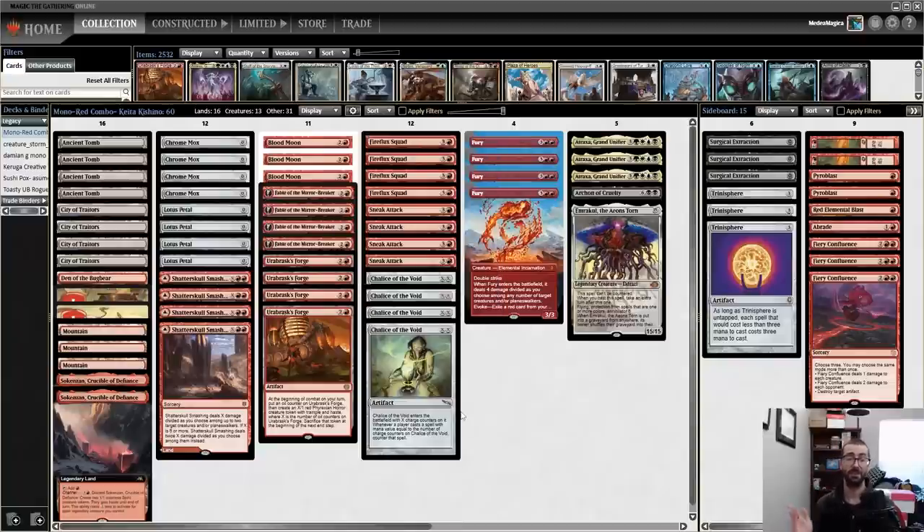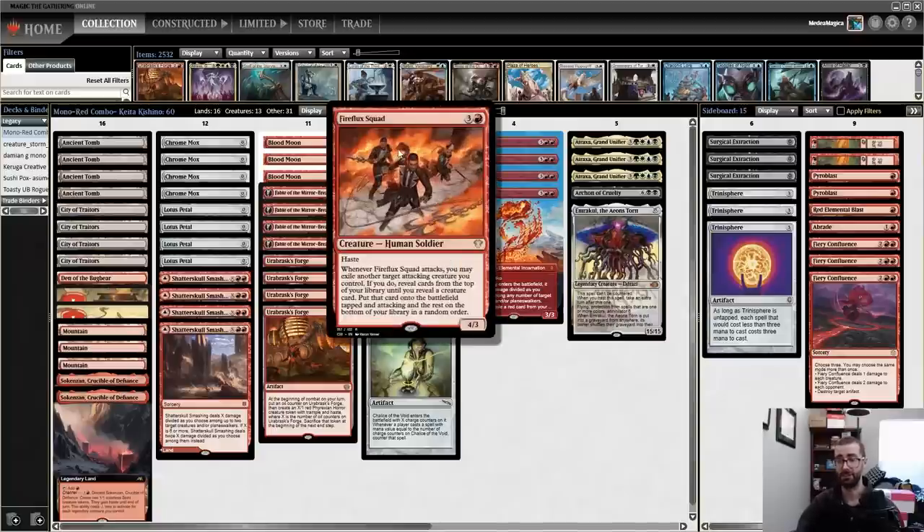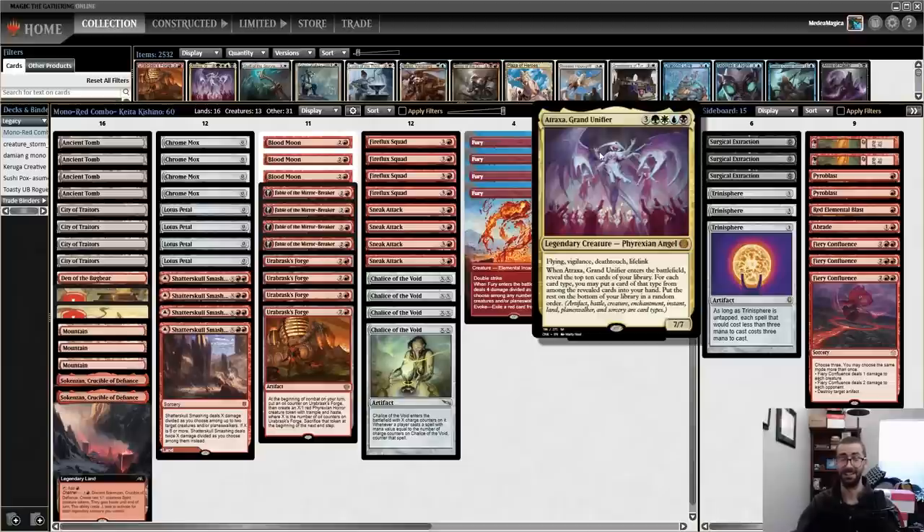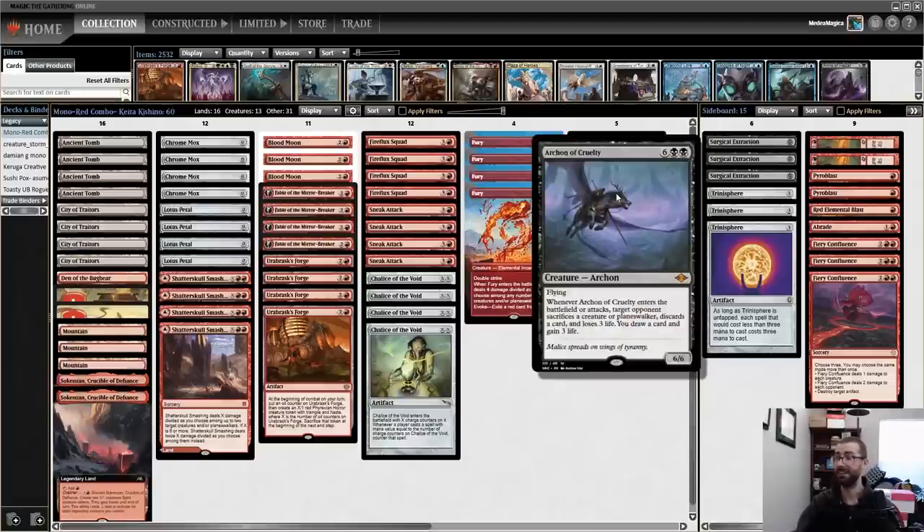This is a card I've tried to make work a couple of times on this channel. The first time it fell flat; the second time I played it with Winota, and Winota was the stronger of the two effects by quite a bit. But this time around we have better enablers like Fable of the Mirror Breaker, and Urabrask's Forge gives us a lot of tokens that we can Fireflux into. The lowest hit off Fireflux Squad is another Fireflux Squad.